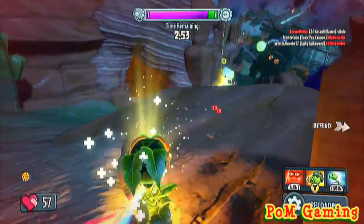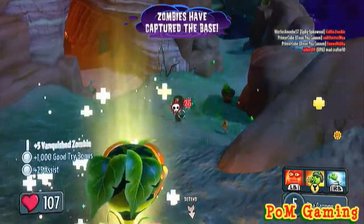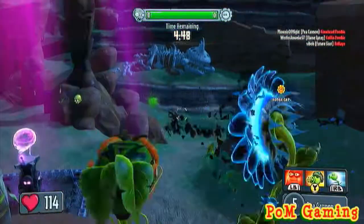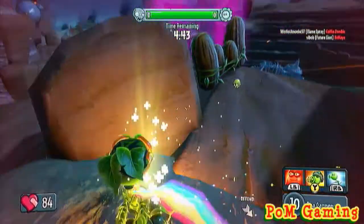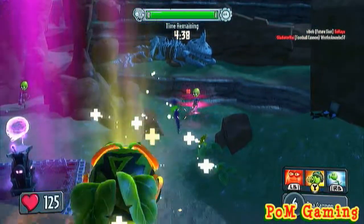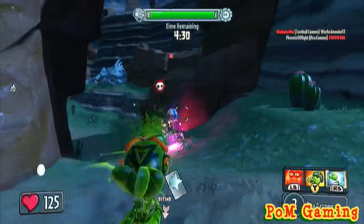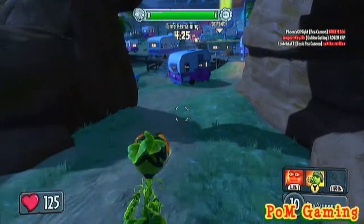There's the sunflower, who is basically like the scientist — a healer. She can put down little plant pots that emit sun rays to heal teammates. She's also got a sunbeam, similar to the gatling gun, where she places herself down and fires it for a sustained period, doing a decent amount of damage with each direct hit.